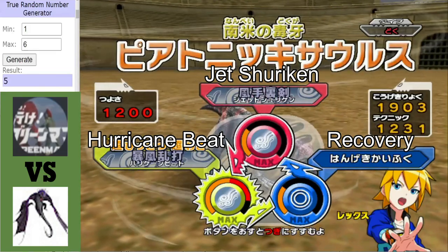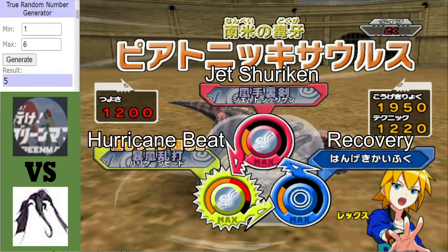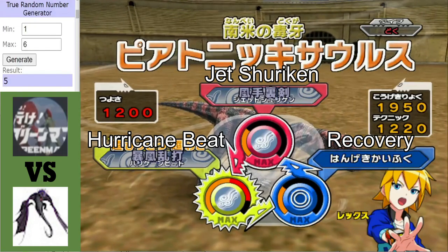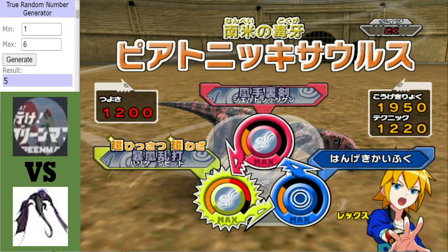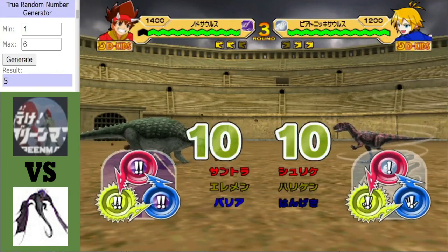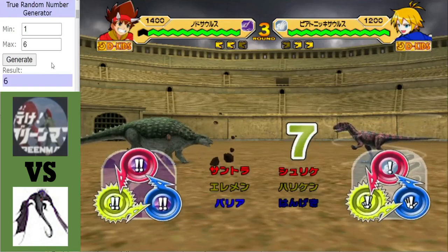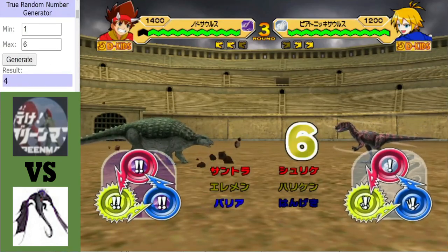As for the Skrill's next dino, we have a Parasaurolophus. A very good moveset in my opinion — very strong. You've got the oomph of Hurricane Beat, you've got the resilience of Recovery, and you've got the technical ability of Jet Shuriken. But will that be enough to beat Ankylosaurus? Parasaurolophus is a poison type.